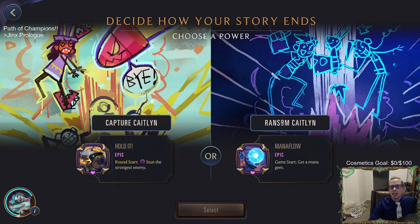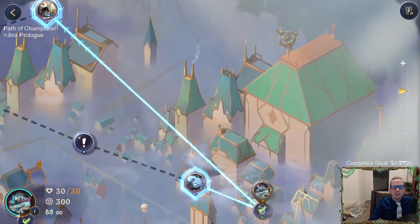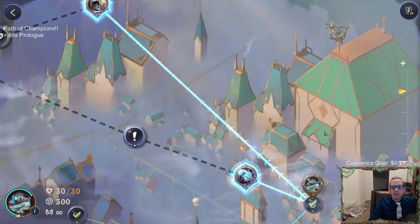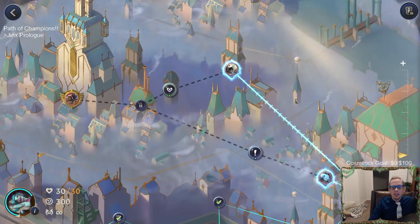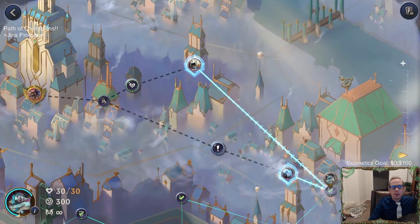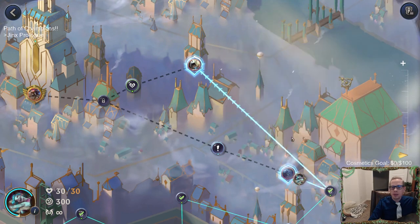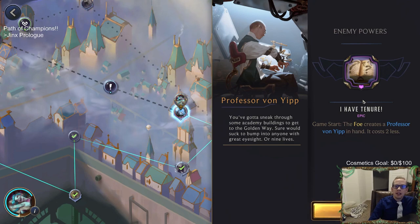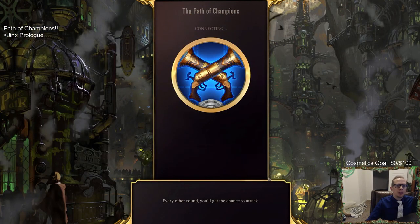That's pretty cool - you get to choose how you want the story to go. There are two paths: we can go this way with a heal, or this way with an exclamation mark. Let's go towards the exclamation mark over the heal. The next encounter: game start the foe creates a Professor Von Yip in hand and it costs two less - they always start with the two-mana Professor Von Yip.